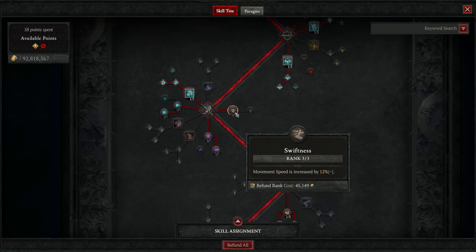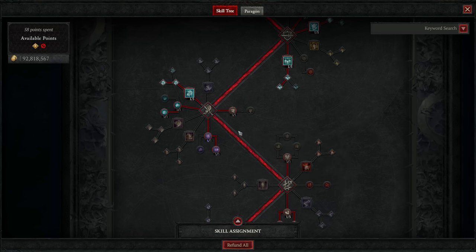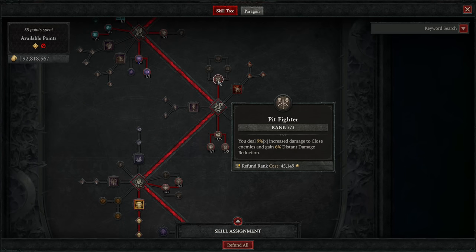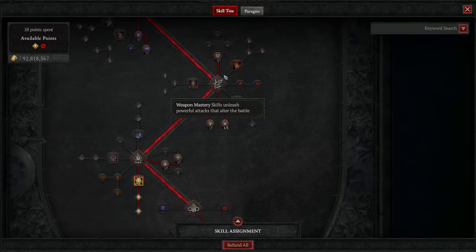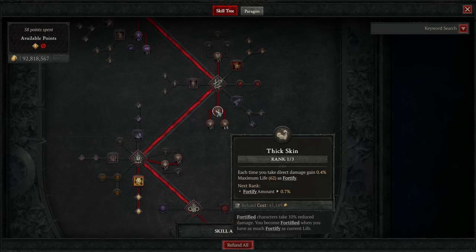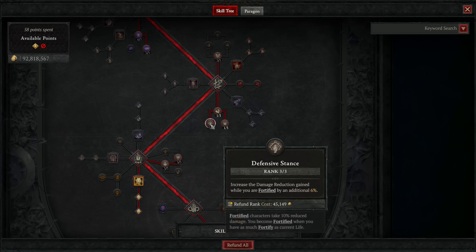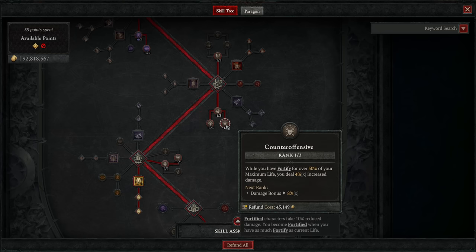We grab three ranks of Swiftness for a bonus 12% movement speed — don't underestimate the power of speed when it comes to defense, because avoiding big attacks is a big deal, especially in higher tier activities. Then in our next cluster, purely passives: three ranks of Pit Fighter for bonus damage to close enemies as well as damage reduction from distant enemies. We also grab one rank of Thick Skin, which gives you Fortify when you take damage, mostly as a gateway to three ranks of Defensive Stance for bonus damage reduction while Fortified.